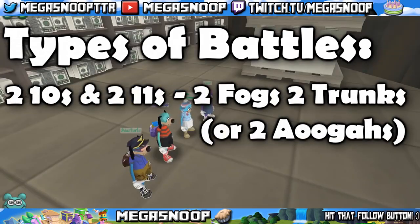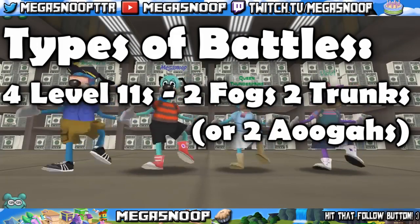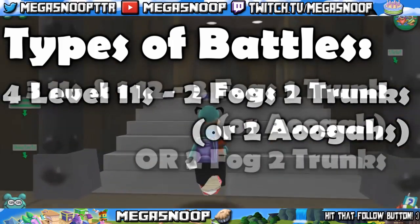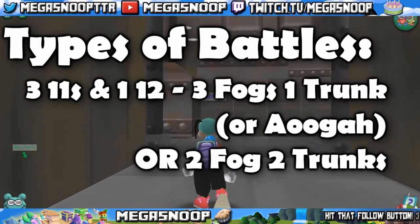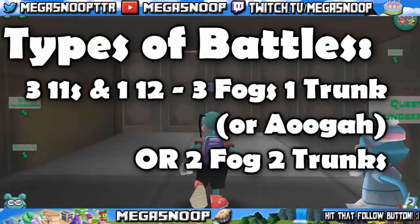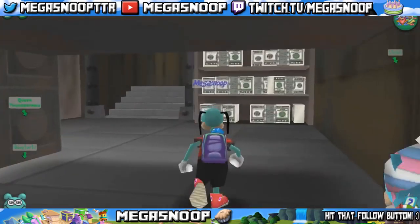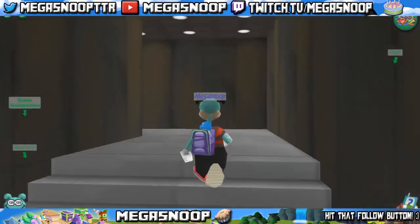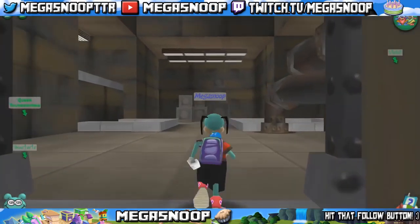When there's two 10s and two 11s, this is where I'll say use two fog and two trunks or a woogas. For four level 11s, definitely use two fogs, two trunks, or a woogas. And when there's three 11s and one 12, most people will lean towards using three fogs and one trunk, though I also find it acceptable to use two fogs and two trunks or a woogas. It's the same concept as when there's three 10s and an 11 — the level 12 will be alive for one extra round where you could easily take them out with one simple gag.